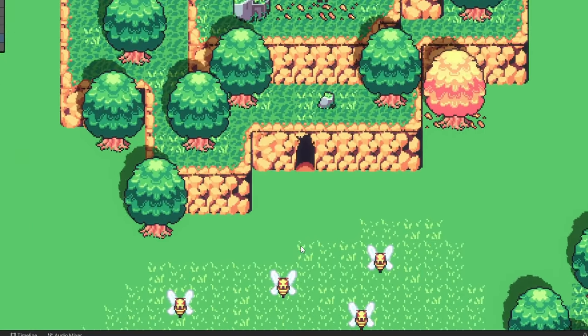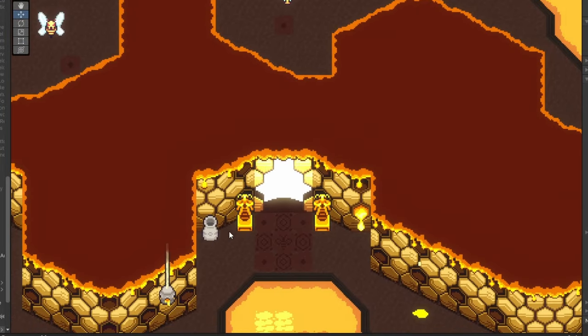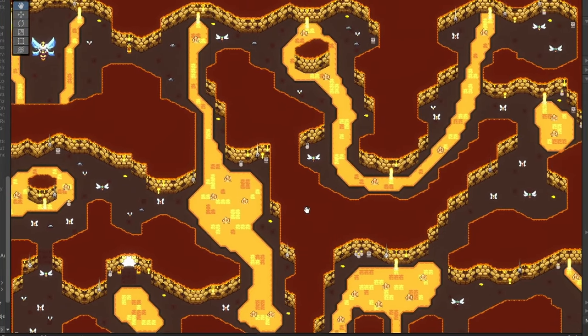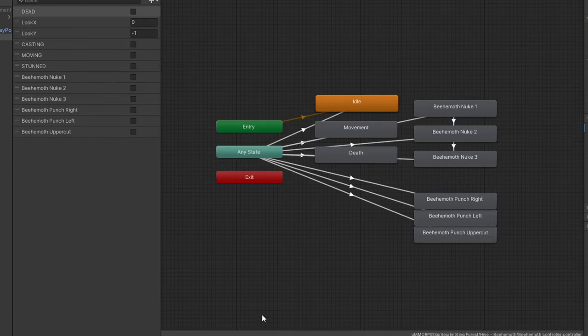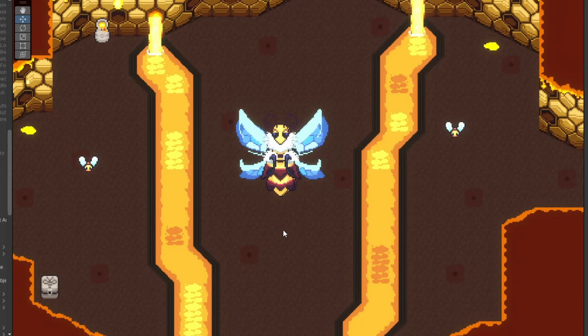Before we get into crafting stuff, I got to show you what's been going on in the Beehive dungeon. The Beehive is almost done — we're getting really, really close. The Nurse Boss is done, and the Behemoth has all his animations, save for one: the death animation.